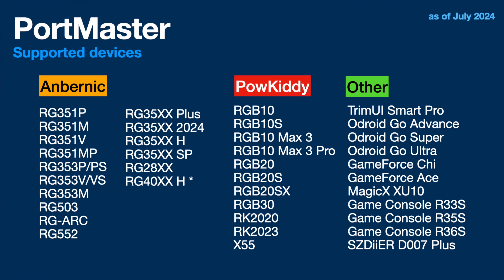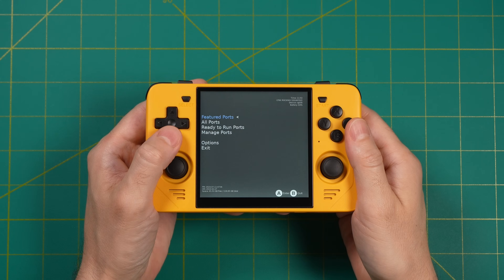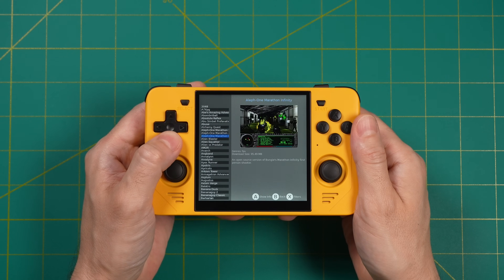If you've bought any Linux-based handhelds over the past few years, including the Anbernic and PowKitties, chances are you're going to be able to use this guide. The amount of PC ports has grown exponentially — we're at over 550 games you can play on your device right now. The great thing about Portmaster is that it streamlines and simplifies the entire installation process. You'll have a nice menu to navigate, choose your games, and it'll install them right there.